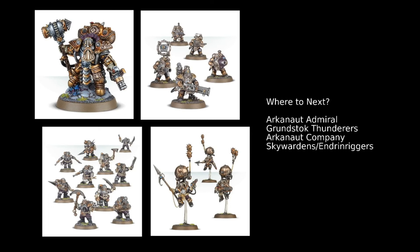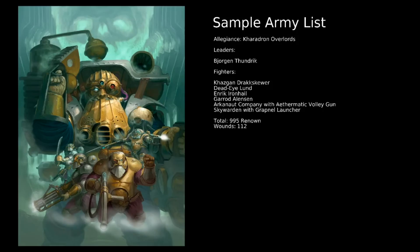Lastly, we have Skywardens and Endrin Riggers — these two come in the same box. Generally I prefer Skywardens over Endrin Riggers. Skywardens can do a little bit more with their mines and can definitely make use of your quads more. Endrin Riggers are a little bit better in combat but Skywardens generally hold their own there too. I really like the Grapnel Launchers — they've got a cool ability where they can sort of teleport around the table, and it's personally my favourite option to go with.